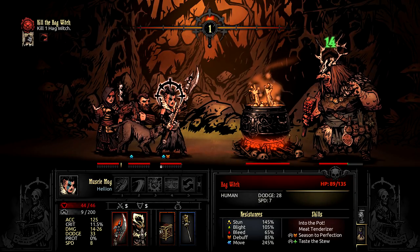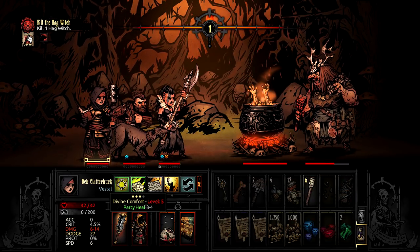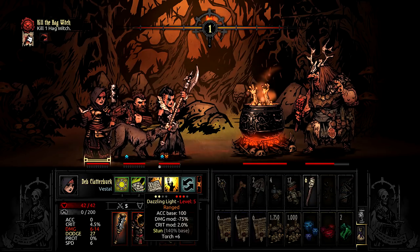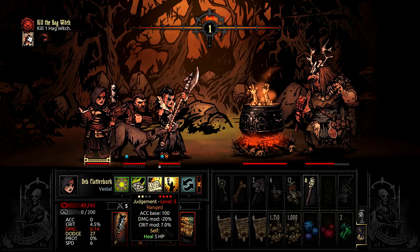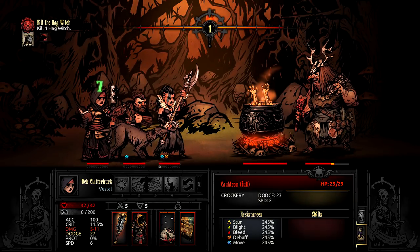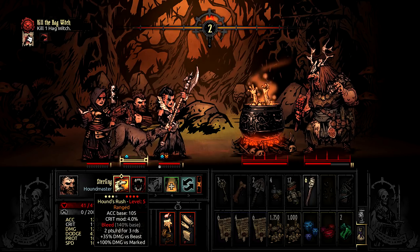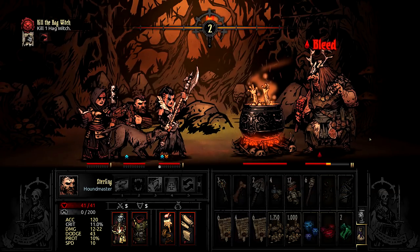The good news is that you get your hero back, but the bad news is that they will be at death's door and extremely vulnerable until you can heal them. And with her next action, the Hag will scoop up one of your other characters, throw them into the pot, and start the process all over again. This does help explain why her health is relatively low, because you'll virtually never have a turn where all of your heroes can attack, and she can easily neutralize even your heaviest hitter by throwing them in the pot.